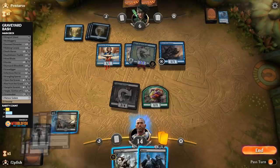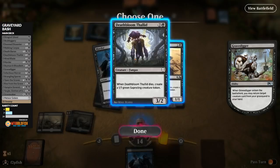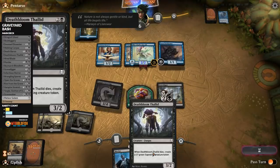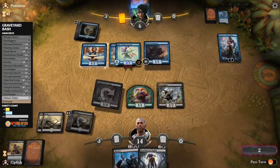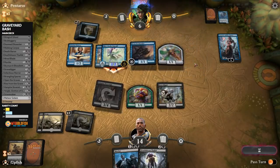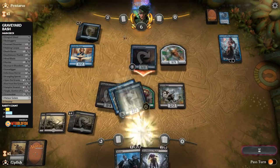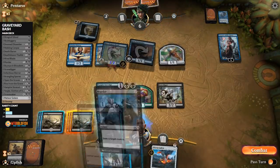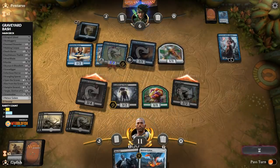They seem to be on the blue starter deck. We'll trade for a zombie — I don't really mind the Doom Dissenter dying here. We drain them for three; they're down to nine. I figured they might try to double block to get rid of the 3-2, but it seems that's not the case. Unfortunately we did not kill the Siren Storm Tamer — we have to get the Siren Storm Tamer dead before we can try to murder the Cloaked Herald.